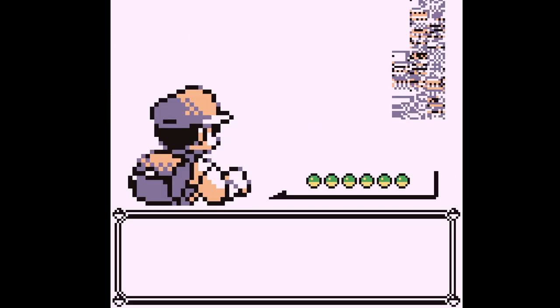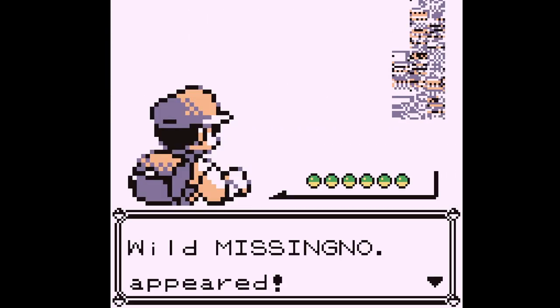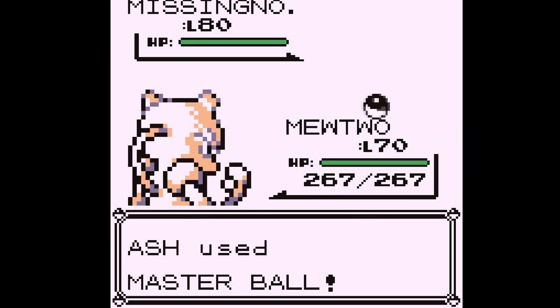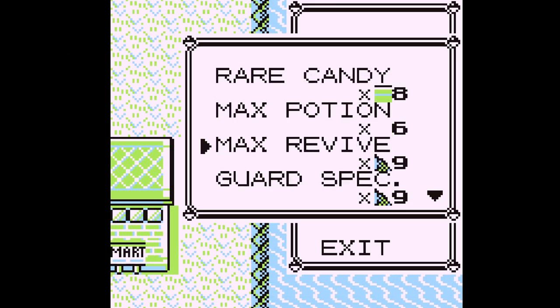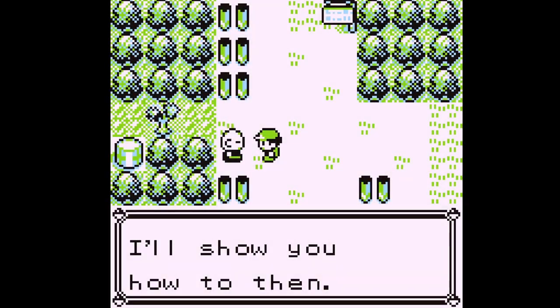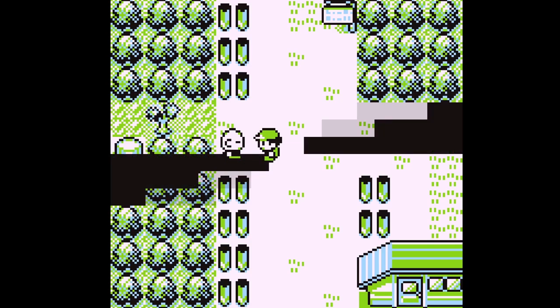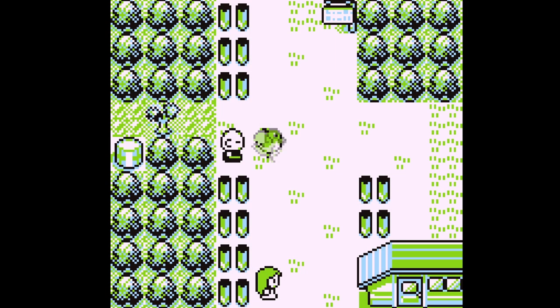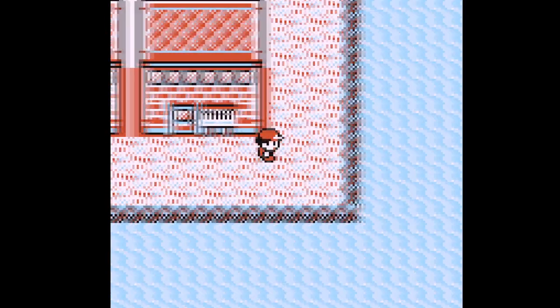This is MissingNo, a popular glitch from the original Pokemon Red and Blue games. It's mainly known for its glitchy appearance and strange effects in the game, such as duplicating items. It didn't take long for players to figure out how to get this to appear consistently, with the most commonly known setup being watching the Old Man tutorial and then flying to Cinnabar Island and surfing along the coast.